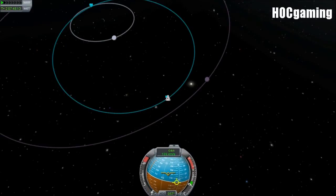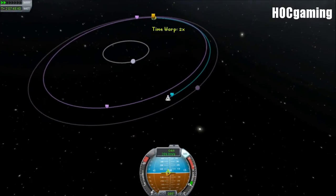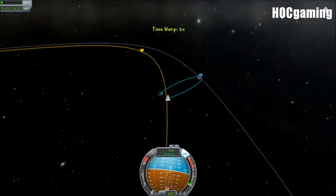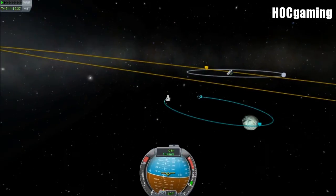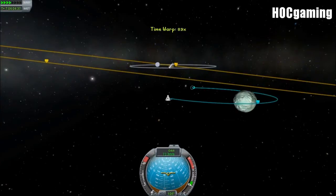Prograde is the direction you're currently moving in — it'll be pointing towards the way we're currently moving, which is round Kerbin at a 90 degree angle. Retrograde is the opposite of that. They're marked by yellow circles on your nav ball. We just need to burn prograde and we will get an encounter with Minmus. We are now inside Minmus's sphere of influence, and we are going to want to prepare to get into an orbit. We've raised our apoapsis by burning a bit prograde — up to 50,000 meters, 50 kilometres above the surface.